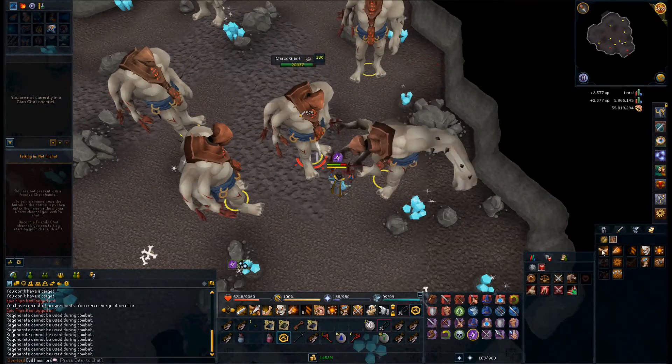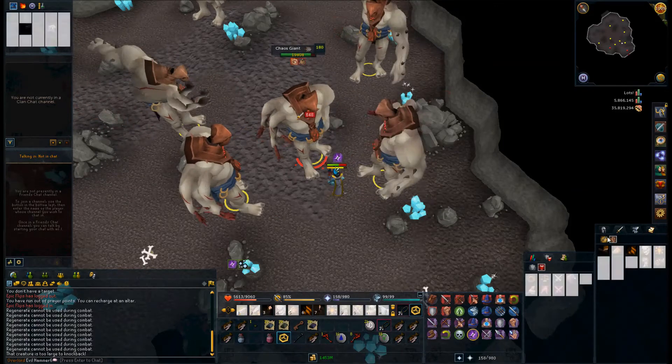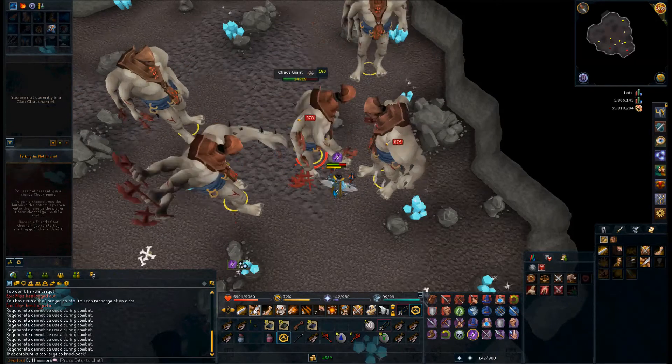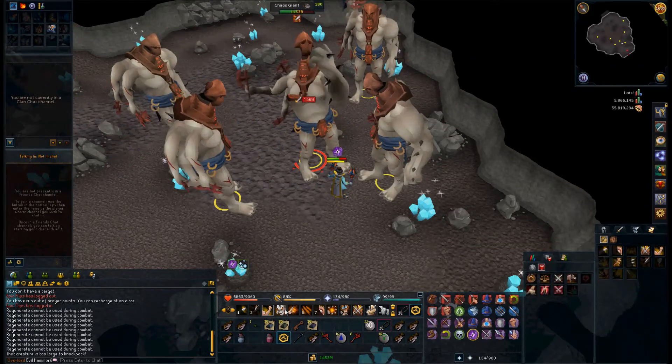22k health each, and the best thing they drop is obviously the dragon stuff. But how long that will be useful in the game is not very long because it's only level 7 equipment, and there's a lot better ranging equipment to use than this stuff.